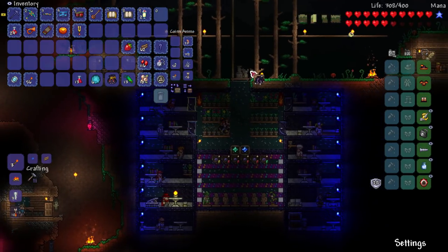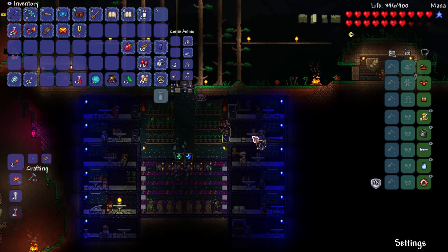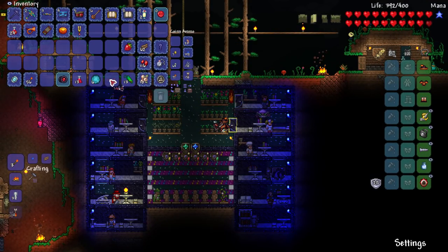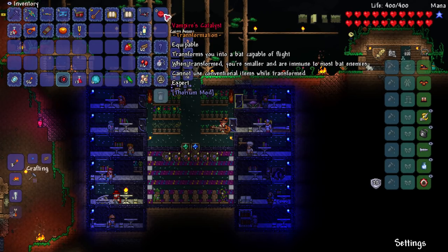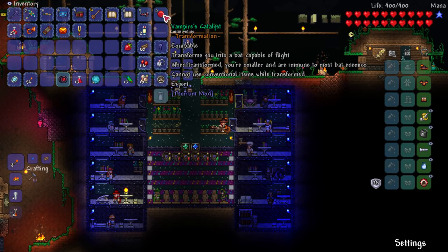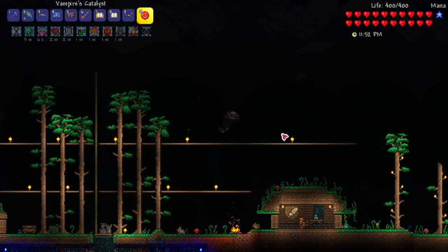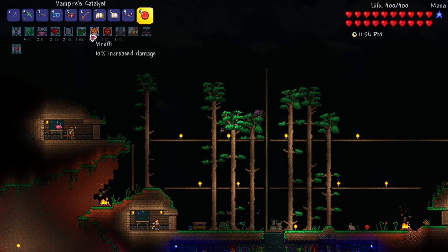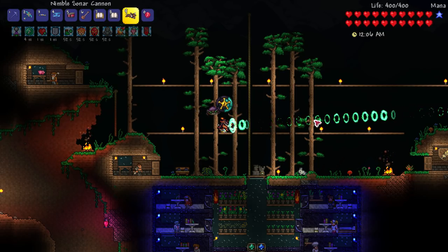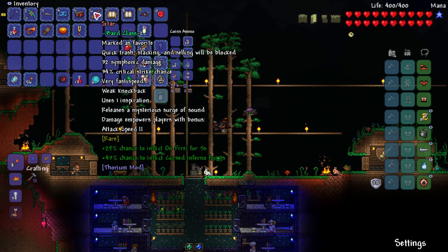I need a place for this trophy because I'm pretty proud of it. I've got a lot of rooms available — I don't know if I want to slap it here because all of this is symmetrical. Maybe I can slap it here. Let's open the treasure bag — bam! We got a bard weapon: the Sonar Cannon. We also got the Vampire's Catalyst, which transforms you into a bat capable of flight. When transformed, you are smaller and immune to most bat enemies, but cannot use conventional items. It also gives attack speed two and movement speed, and does 30 symphonic damage.